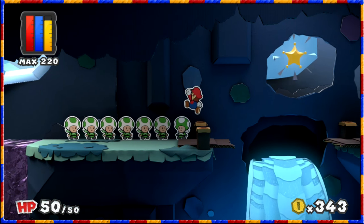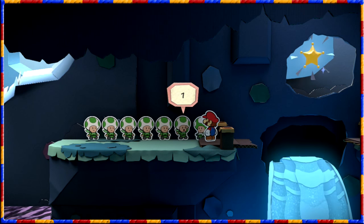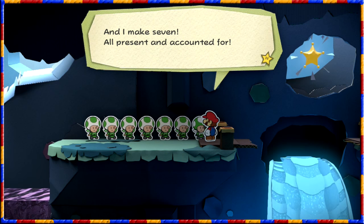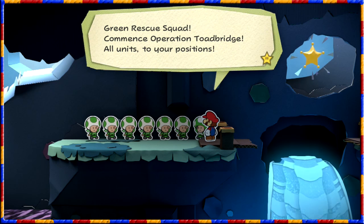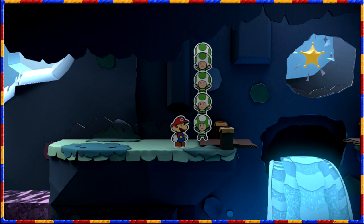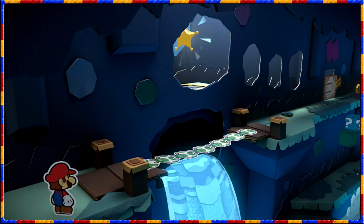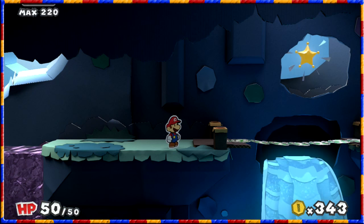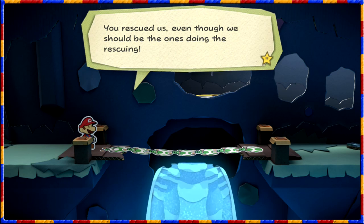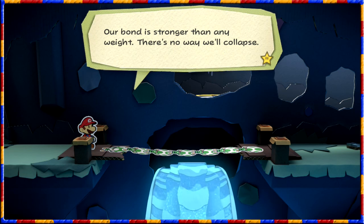All six are rescued! Yes, I know there's a paint star there, I want to talk to you though. Roll call - one, two, three, four, five, six - and I make seven! All present and accounted for. Green Rescue Squad, commence Operation Toe Bridge - all units to your positions! They're stacking! Mission accomplished! Thank you, Operation Toe Bridge! Thank you, Mario - you rescued us even though we should be the ones doing the rescuing! Feel free to walk on us as hard as you want - really go to town! Our bond is stronger than any waste, there's no way we'll collapse!